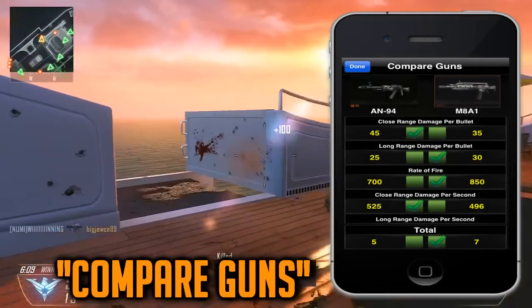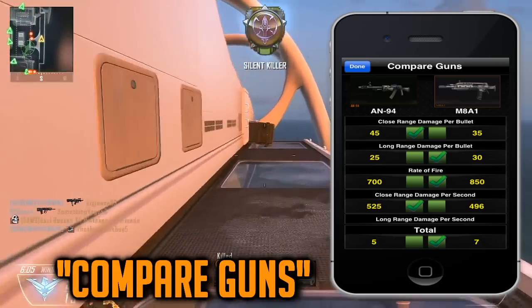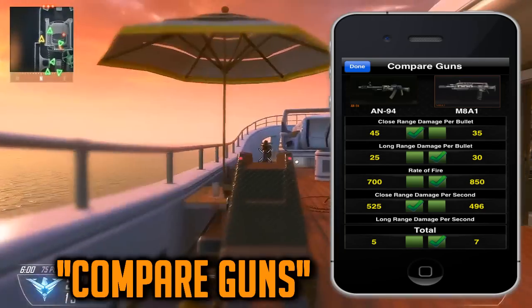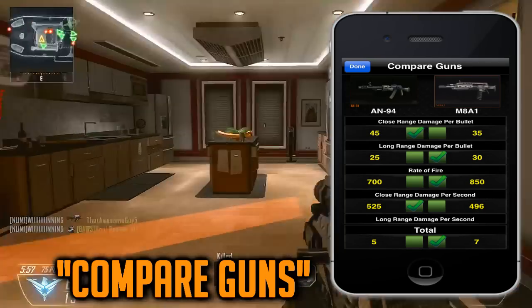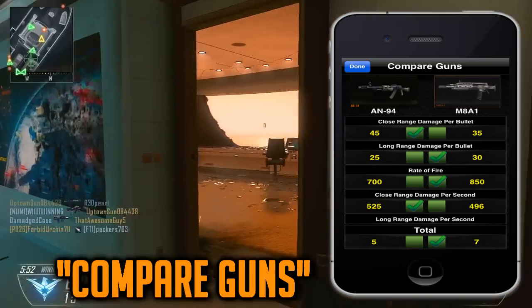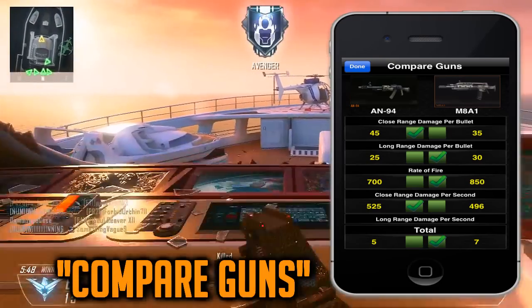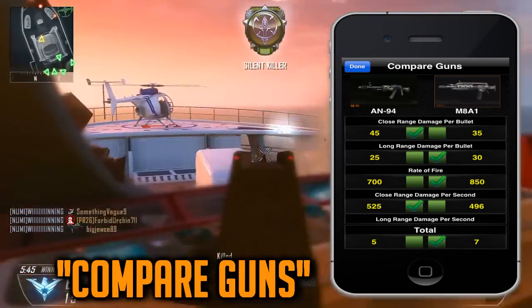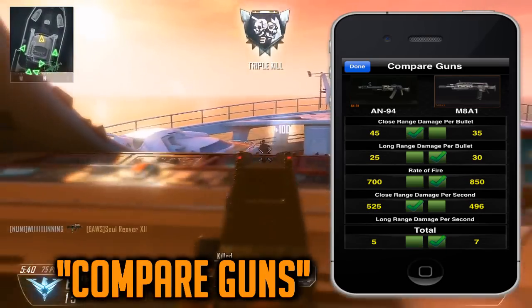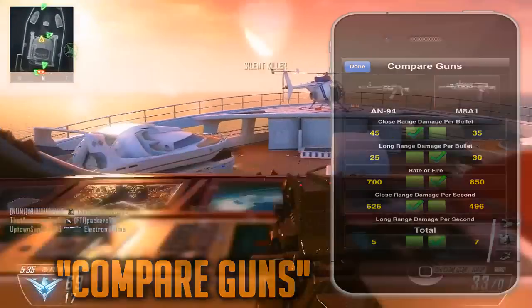This is the gun comparison, and I like this feature because I know it's accurate. In the game, you have to go back and forth if you're trying to see what gun you want to use, and those bars aren't always accurate — they're pretty much never accurate. But on here, I know the information is always accurate. So if I wanted to see if there was a gun better than the MTAR I'm using, I can put it up against it and see in the different categories, as you can see on the screen, which gun is better and why.